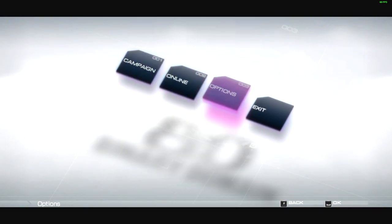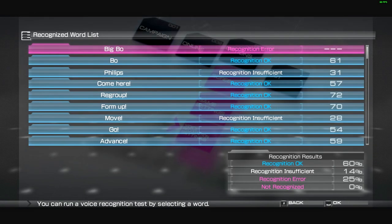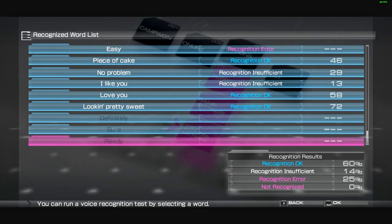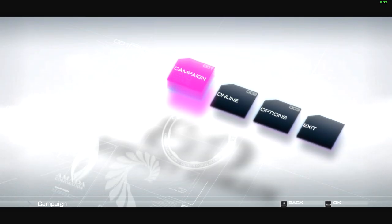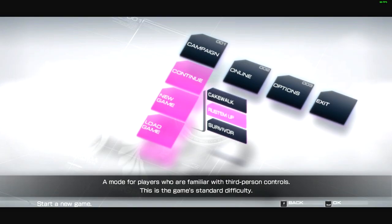This game has the option for voice recognition — you can actually issue commands to your troops with your voice, which is an absolutely cool feature. But the game doesn't recognize half of my commands. So with that in mind it's better I turn it off, especially since I'll also be recording and commentating at the same time. Might as well keep that off. At any rate, let's go ahead and begin the campaign. New game — rust them up.